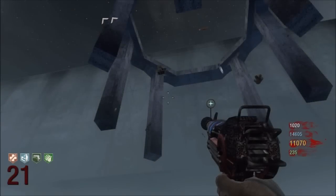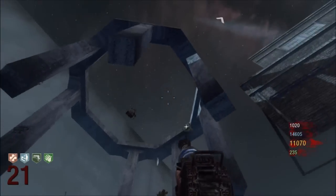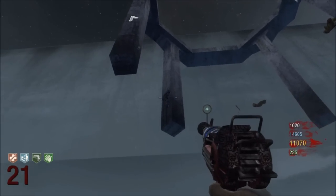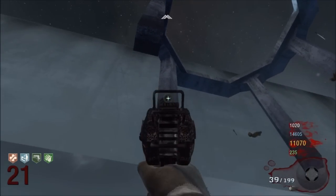Hey, what up guys, I'm bringing you a quick little easter egg on the map Reese. It's behind the map, it's underneath the map, which is awesome. I don't know if I'm the first person who's ever done that, but as you can see, when I shoot it, the easter egg takes off, and it's pretty epic.